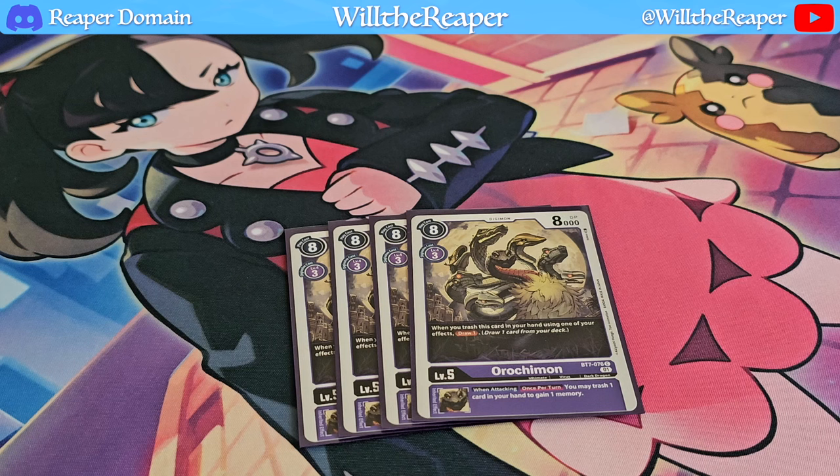When you trash Orojimon using one of your effects, you get to draw one card — fantastic, because you're essentially getting a benefit out of that. And if this guy happens to be evolved onto, the inherited effect lets you trash one card from your hand to gain one memory. Just such a good card.